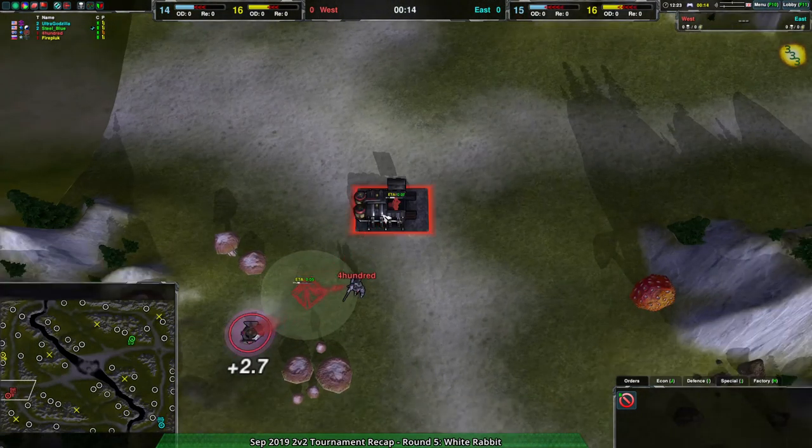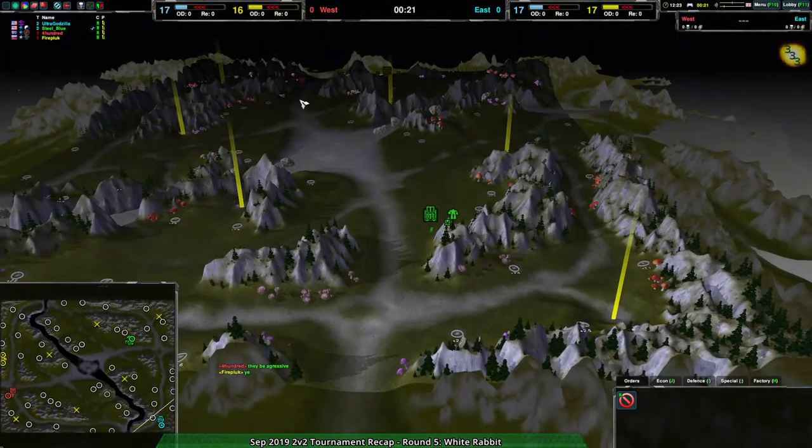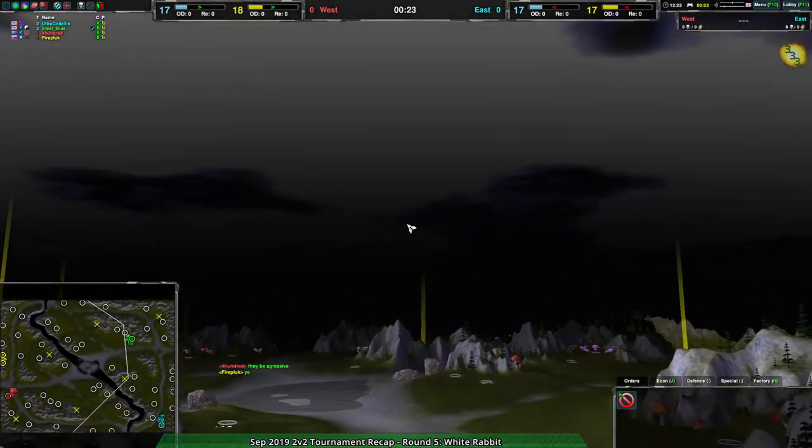Fire Pluck going for gunships, of course. 400 going for Cloakies. Ultra Godzilla going for shield bots. And Steel Blue going for rovers, which is an interesting choice considering the map is kind of flat and also very, very dark.